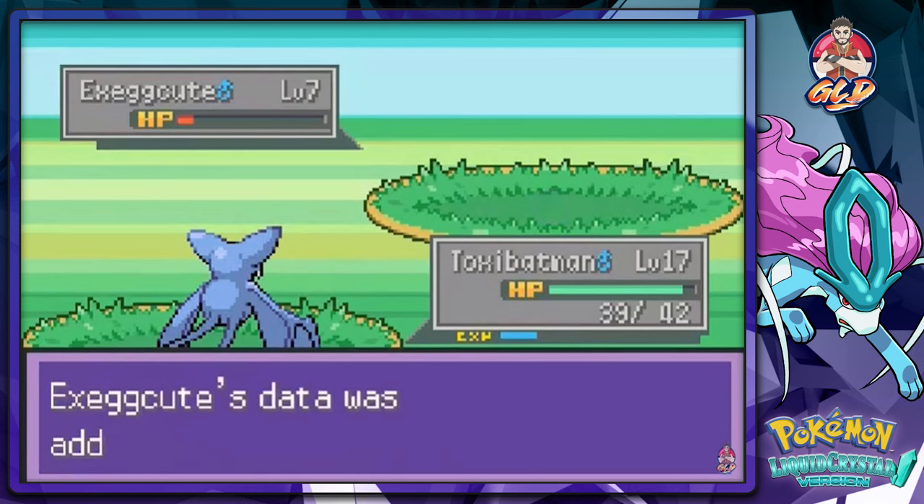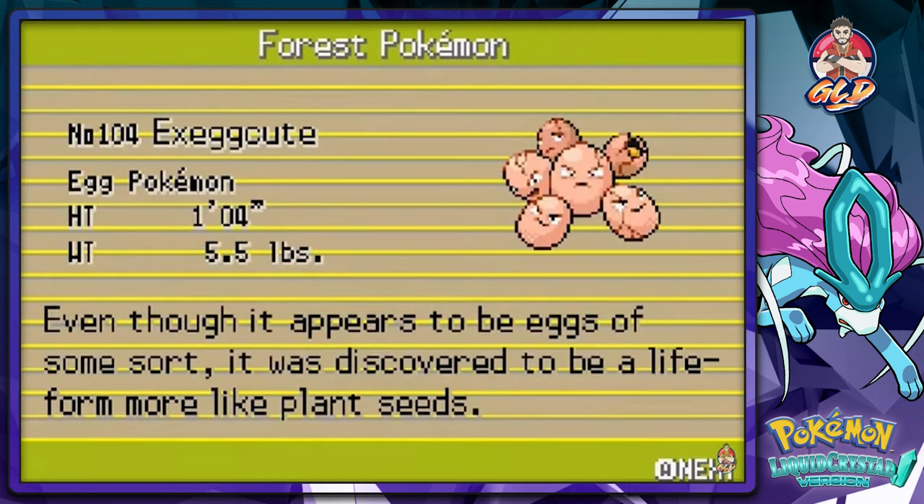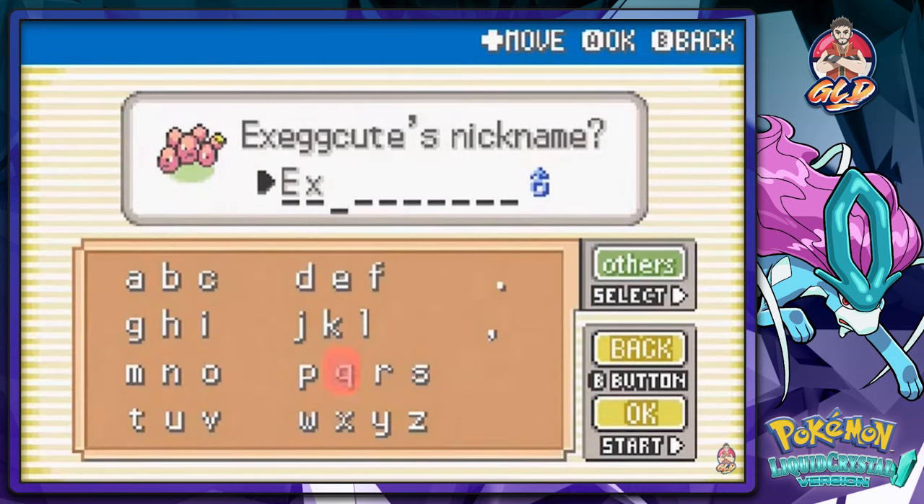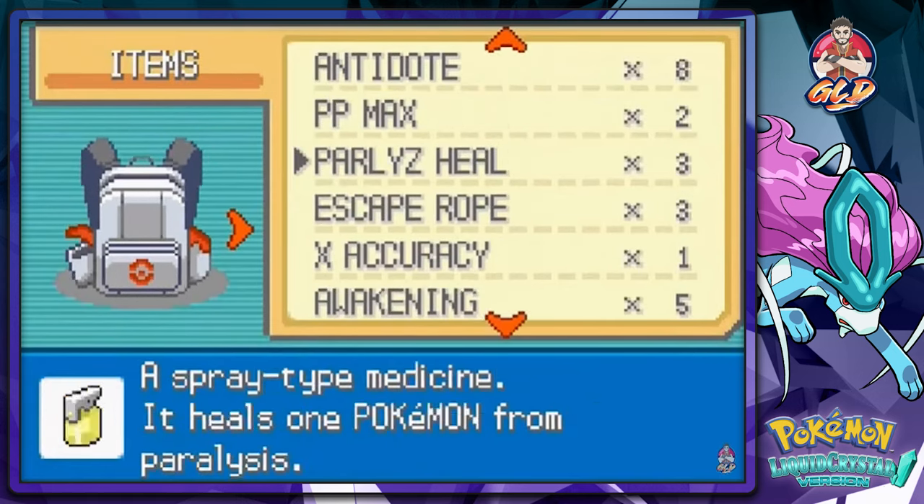We already know what we're going to call this Pokemon — Exeggcumon, even though it appears to be eggs of some sort. The Pokedex says it was discovered to be a life form more like plant seeds — that's cool. We're naming it the same name we gave it in LeafGreen: Exeggcumon. There we go — Exeggcumon is on our team! Let's go ahead and heal this Pokemon first.